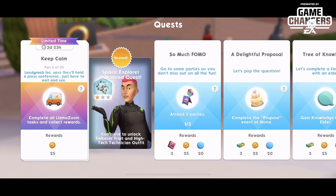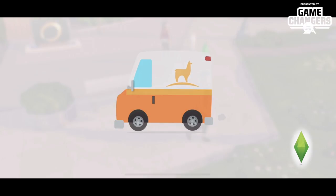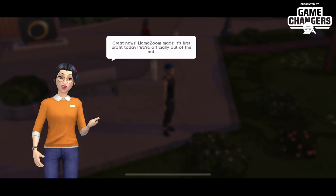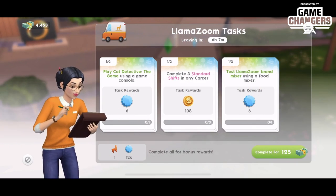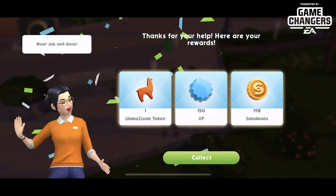Part six of twenty is already a Llama Zoom task. Land Grab Inc. says they'll hold a press conference — just have to wait and see. Complete all the tasks and collect the rewards. The Llama Zoom truck is here — select theme, which is pricey at 125 sim cash. Done — that wraps that up.